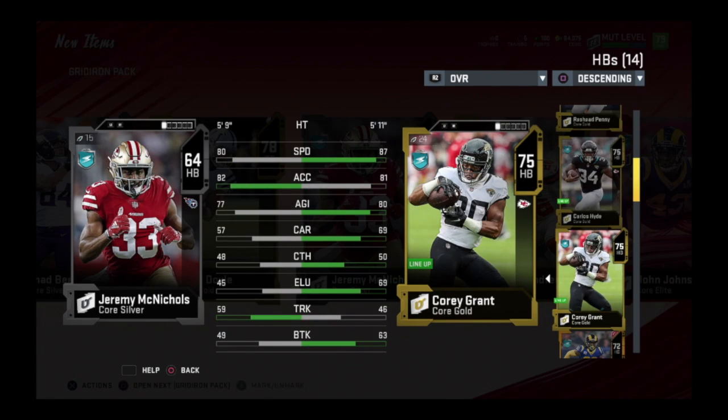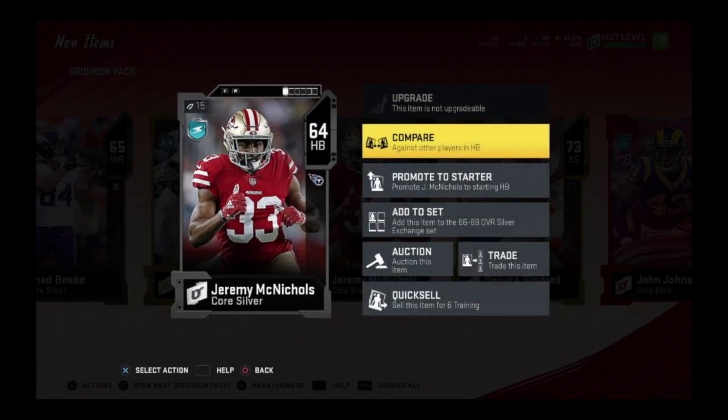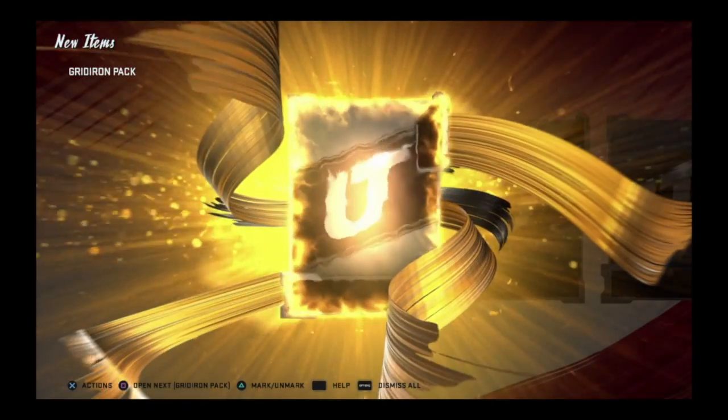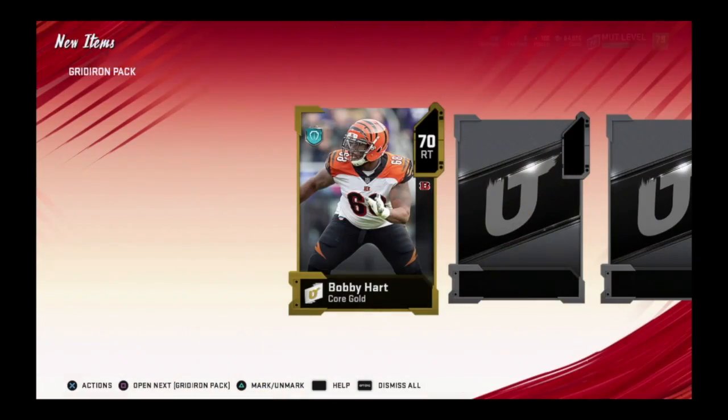Before we do anything — if you guys don't have a running back, I'm gonna give y'all a tip: Corey Grant, 87 speed, 81 acceleration, 80 agility. Yes, his catching and carrying is kind of low, below 70, but speed kills in the beginning of the game. There's your man right there — 87 speed. I might make him my starter even though I got Joe Mixon.